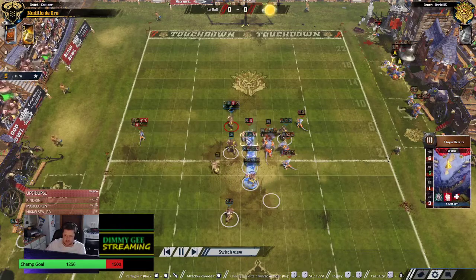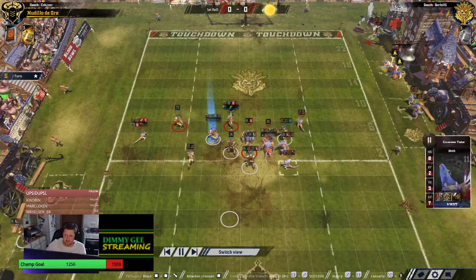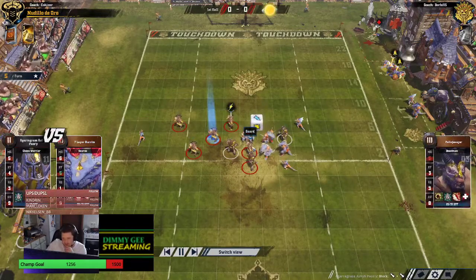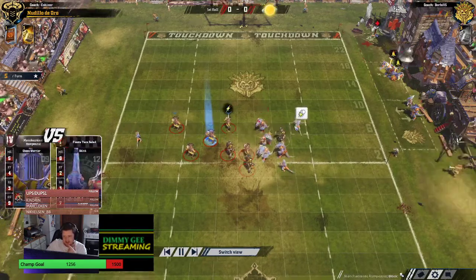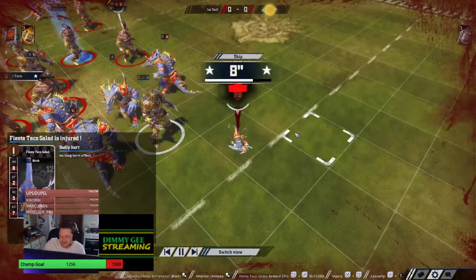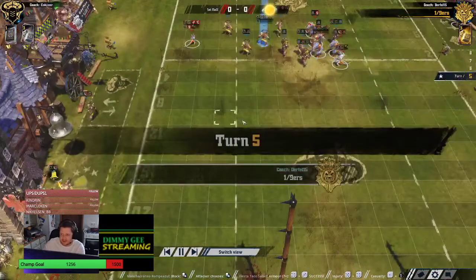He can chain — maybe you chain the Guard off there — but you need the Pow. Chain the Guard off — oh, that really sucks. Push off here. He can hit the Skink on a 1D — oh, he gets him! That's the KO as well. And my mouse has stopped working — we'll be right back.